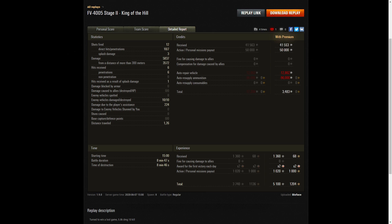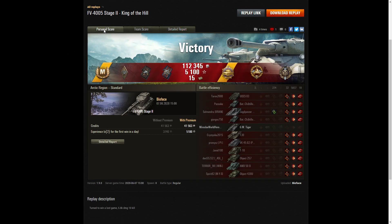On a premium account, he earned 41,563 credits and got 50,000 from personal missions payout. After repair and ammunition respawn — yes, he did fire a lot of Hesh — he actually made a profit: only a tiny one, 3,483 credits, but he didn't waste that many Hesh rounds, and that's why he made a profit. 1,360 XP times two for the first victory, 1,024 from personal missions payout, and took away 5,100 altogether. So a pretty good game.